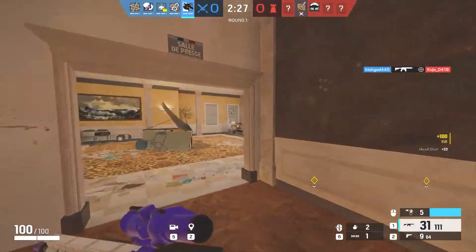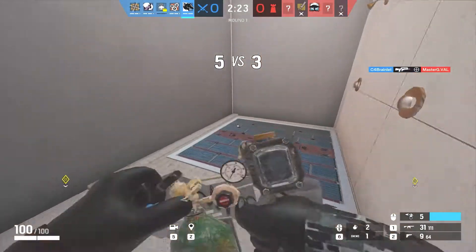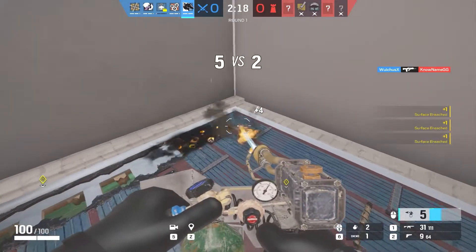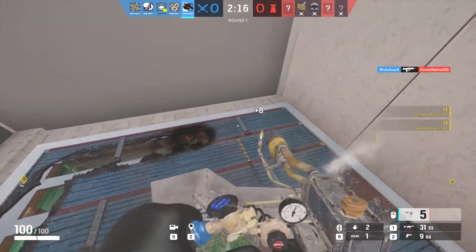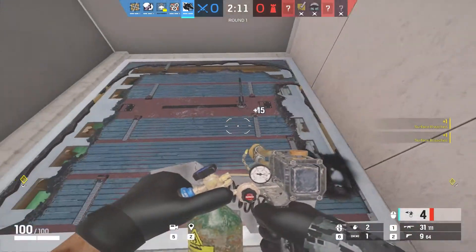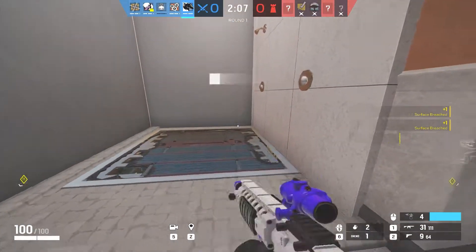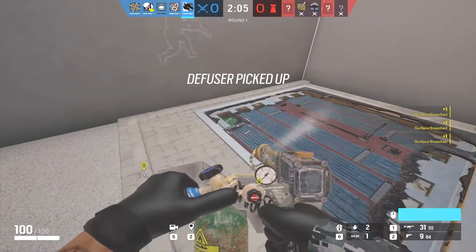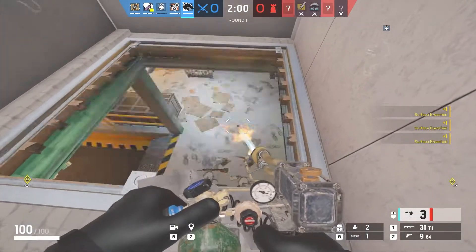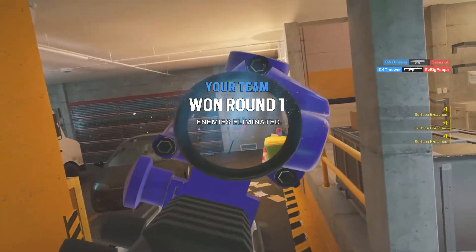Another half of what you can do with Maverick is getting hatches open. This is a clip of me on Consulate, because the terrorists in the game wouldn't reinforce hatches for whatever reason. What you see me doing is whenever you go on top of a hatch with Maverick, you want to outline the very edges of that hatch, and then that itself will break the hatch. You have to be careful where you stand though, as they can still see you from the other side. If you want to do this most efficiently, just go around the edges, and if it still doesn't break, go a little bit into the center. You should be fine.